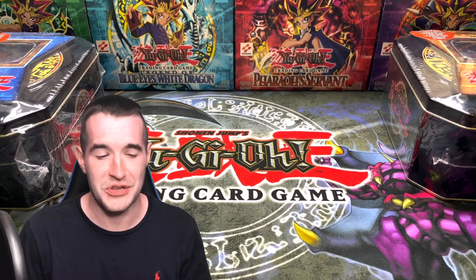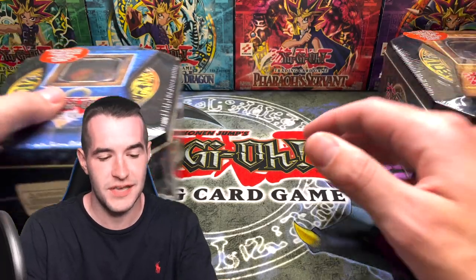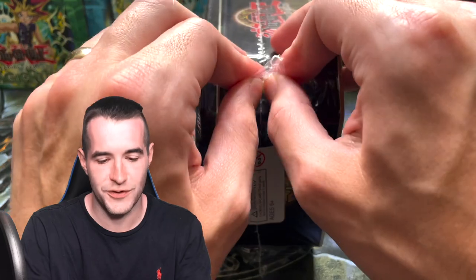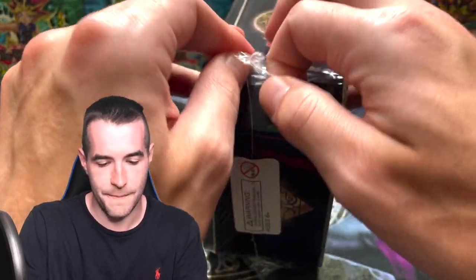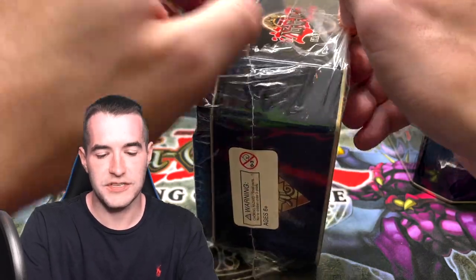That turned out to be a pretty good tin — 3 out of 4 have been pretty good so far. I think we'll finish with Blade Knight because that's one of the best promos. Let's go with Swift Gaia — that's a pretty cool one. I do enjoy the Swift Gaia. Some of them are more stretchy than others. Swift Gaia, the Fierce Knight.